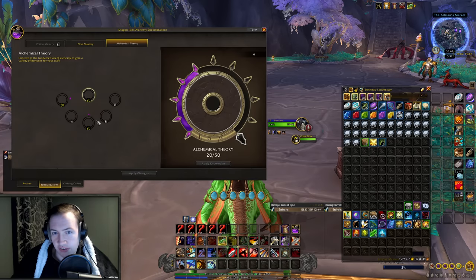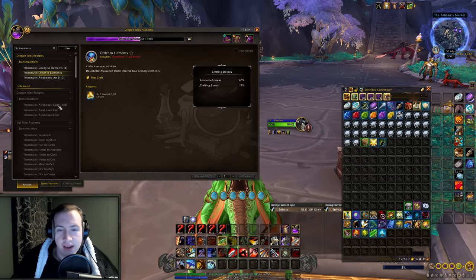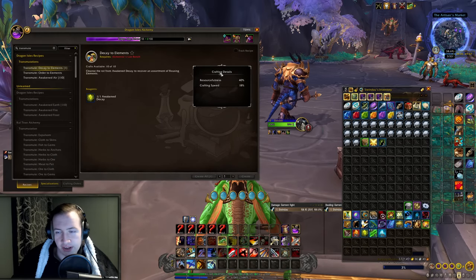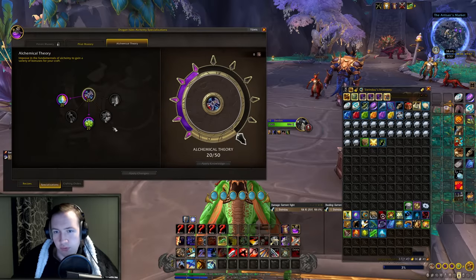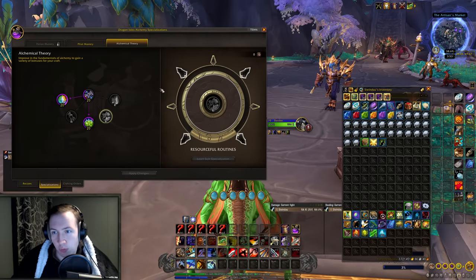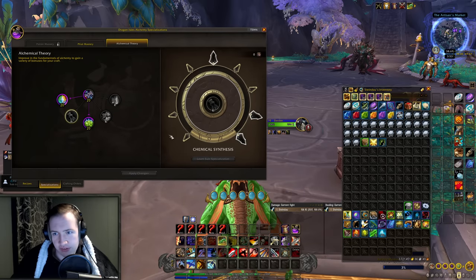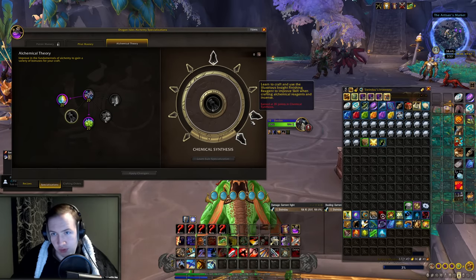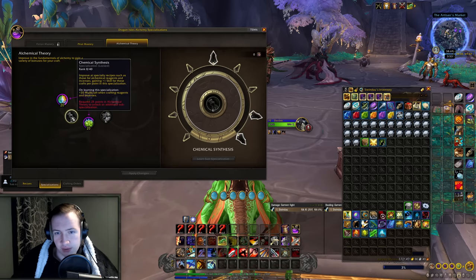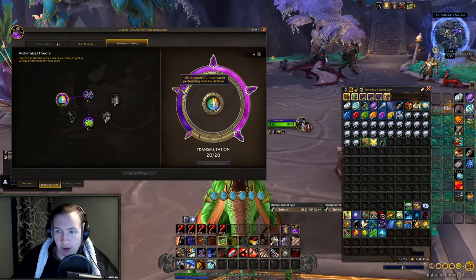This character isn't actually specced into multicraft or resourcefulness — I went into decayology to test out a theory about decay to elements and order to elements. But if you want to really min-max here, you can see right now I have 40% resourcefulness when transmuting. If I specced into resourcefulness right here, I would save way more reagents while transmuting. By going down into multicrafting all the way through, you'll have a ton of multicraft, and every single multicraft will give you 50% extra reagents. Those two are definitely worth more, so those are what I'm usually going for.